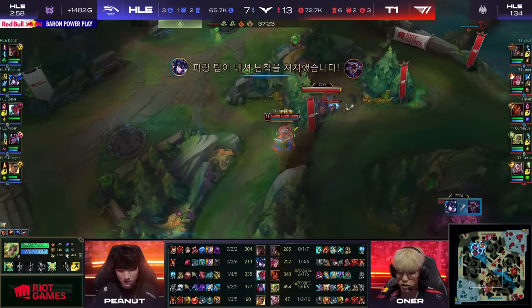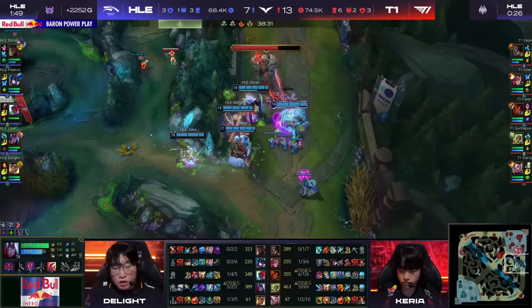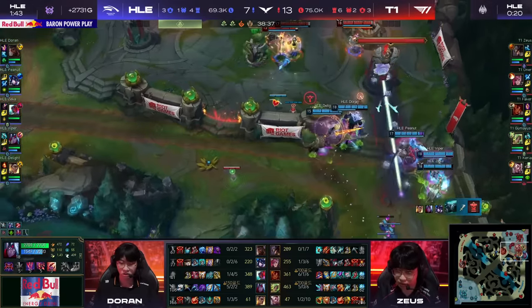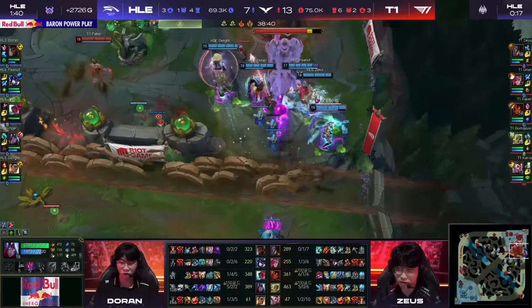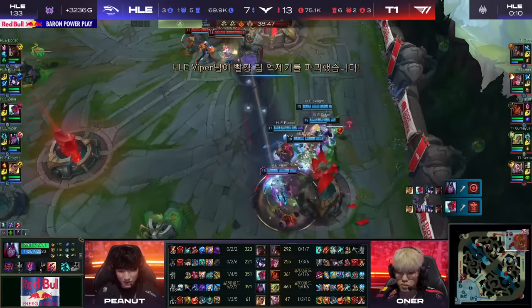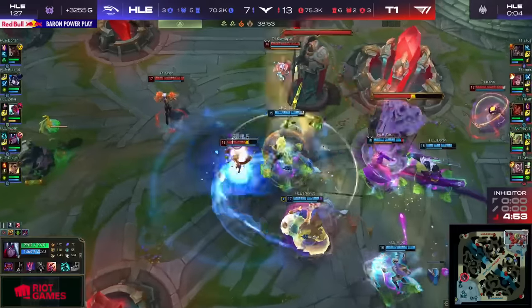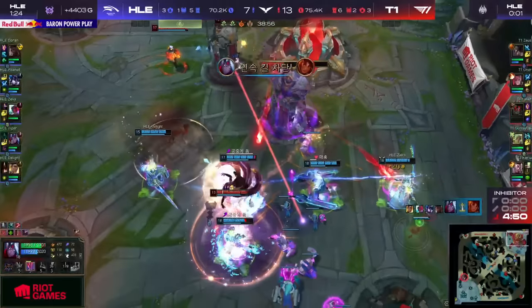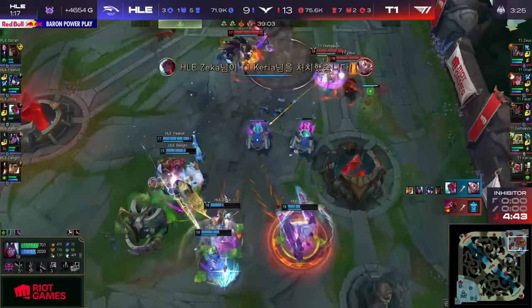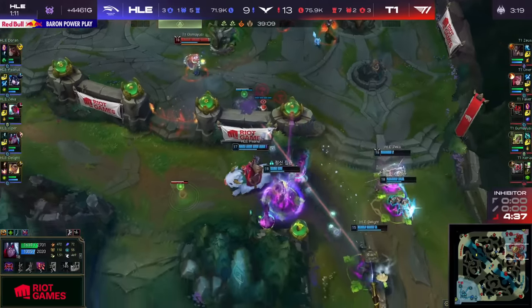Inhibitor towers — if they can thin out the wave, they have Taliyah, they have the W from Zeri to help out. Hanwha Life will now move towards the inner turret. We are getting back to even territory as the Weaver's Wall is going to be elected into. Faker not going to convince them not to break open the base. It could be a trade of inhibitor turrets, but Hanwha Life doesn't look like they're stopping as the Elder is still ticking down. Another five seconds on that one — they find the engagement and blow up Faker.